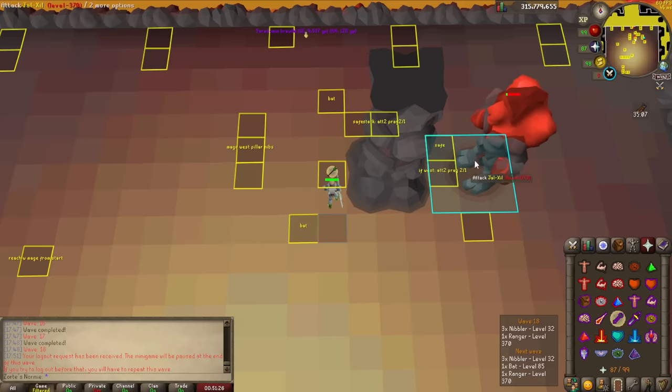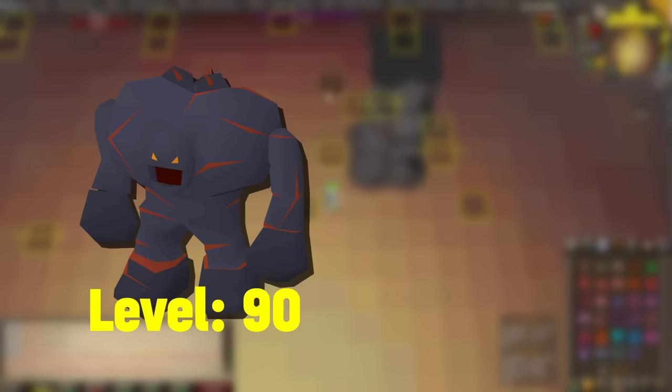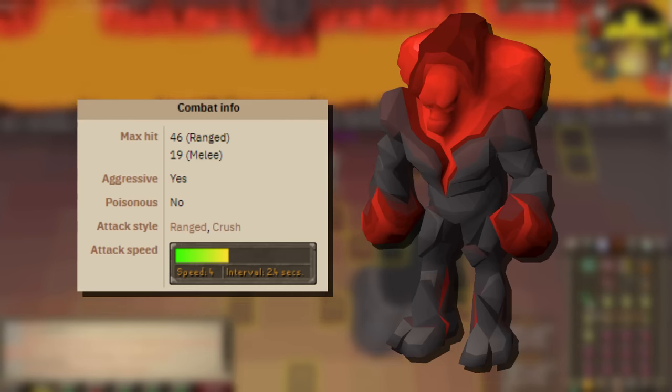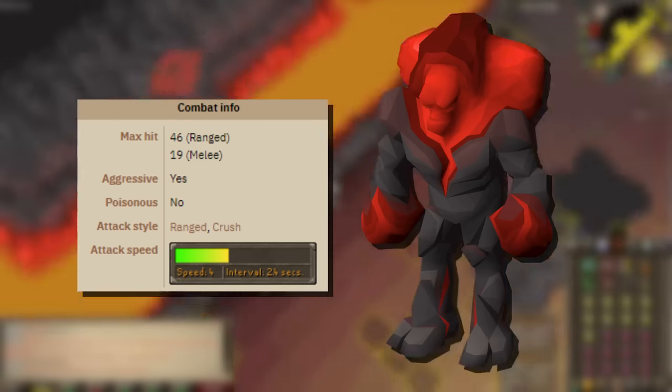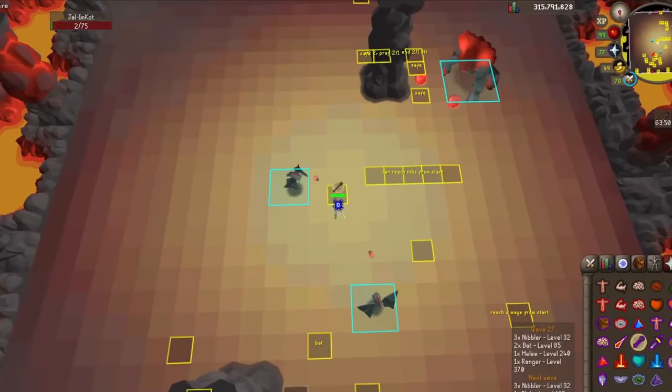That brings us to wave 18, where the ranger is making his first appearance. Unlike the rangers of the fight caves, this guy packs a fat punch — with a max hit of 46 and the ability to also attack with melee, you better be ready with pray range whenever he's around, or at least be on the opposite side of the pillar.